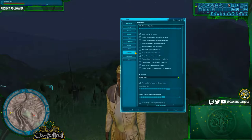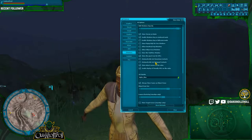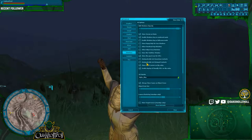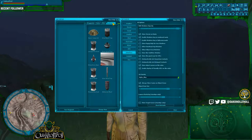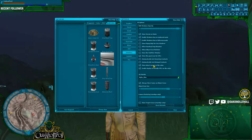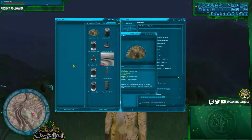Next thing we want to do is click on Interface. Here's where we unclick automatic sort content, or datapad contents. The reason you want to do this is because if you're crafting, you're going to want to figure out which schematic you want to craft. And in order to do that, you need to know what number it is, so you don't want to automatically sort it.